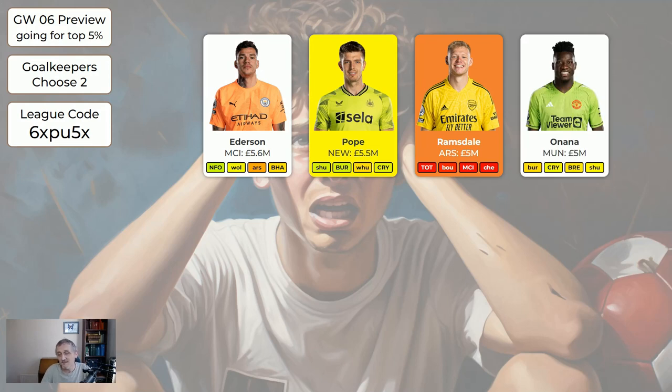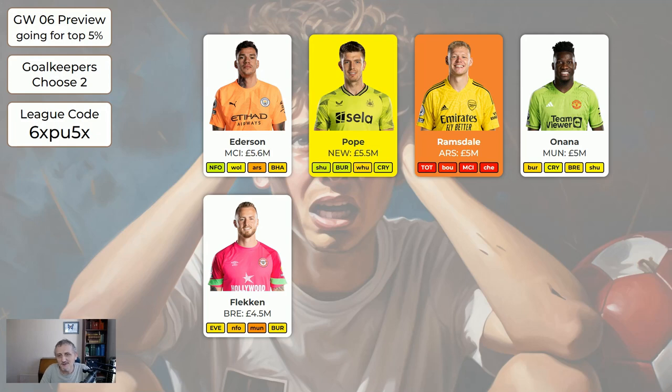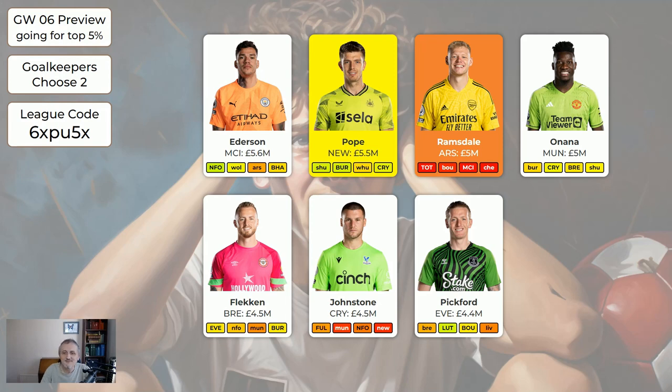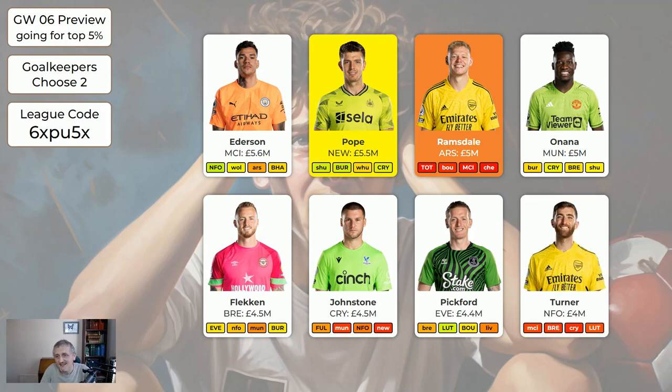Onana is still in there at 5 million. I haven't marked him as orange because Man United surely are going to get better, sort out their defence, and they're coming into a nice run of fixtures. I wouldn't buy Onana now but I wouldn't be desperate to sell him either — if I was on a wild card I'd offload him. Regarding wild cards, if you've got lots of subs you want to make it's all right to play your wild card. Flecken is home to Everton — good chance of a clean sheet assuming he plays. Pickford is away to Brentford who are very good at scoring, so reasonable chance of no clean sheet. Turner is away to Man City — very good chance of not getting a clean sheet.